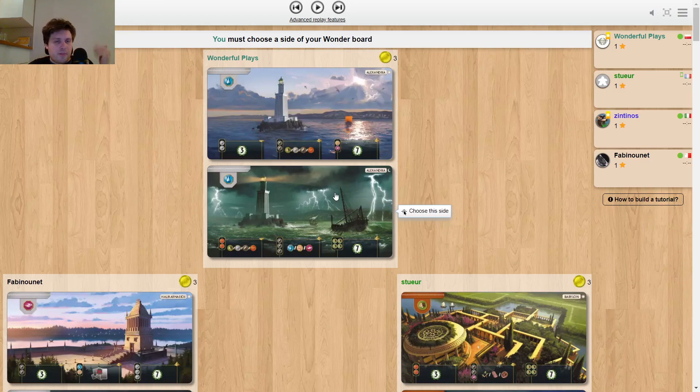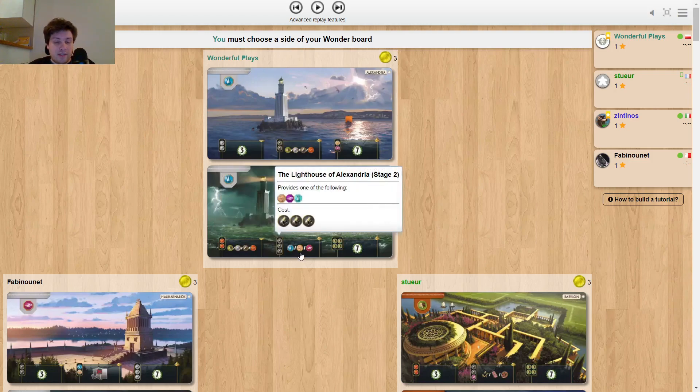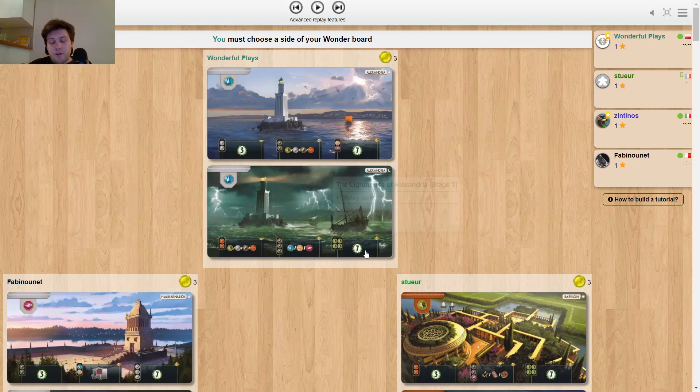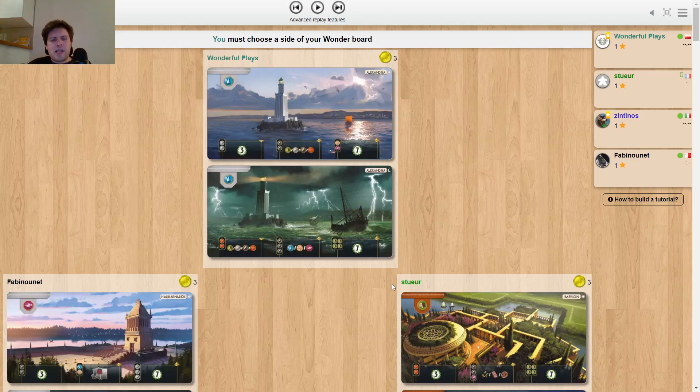Let's talk about the night side a little bit. The first stage is amazing — and that's basically it. The second stage is terrible: the cost is super high and the value is not that great. That's the main issue with Alexandria here. The final stage is fine, but it's very costly — you will often be forced to buy double wood. But in this game we have Babylon next to us, and Babylon starts with wood, so that's as good as it gets for the third and final stage. That's the main reason why I'm picking Alexandria Night here.